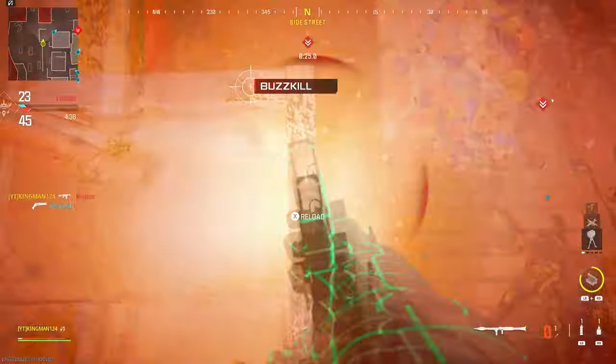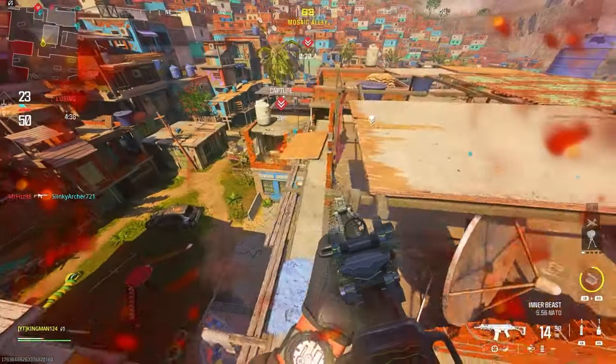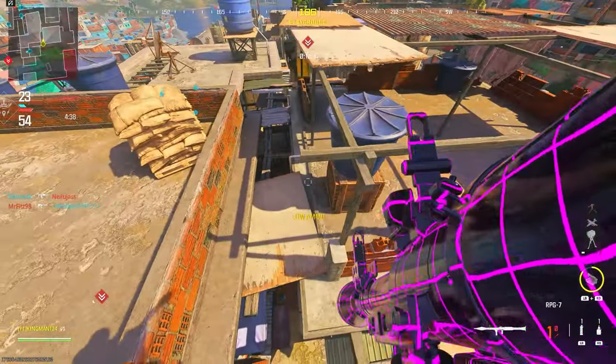Moving on to Favela — do the RPG jump exactly where I do and land on this barrier. As you see, you can then free roam on top of the roof on Favela and get a pretty good view of the map.